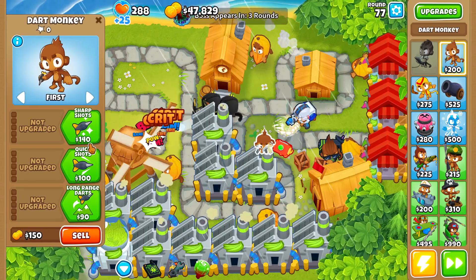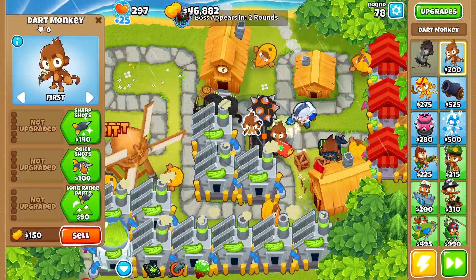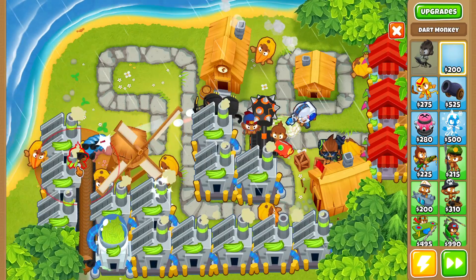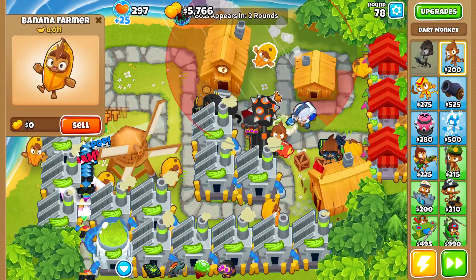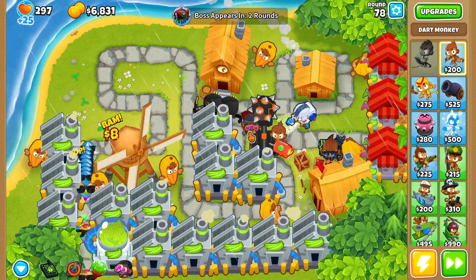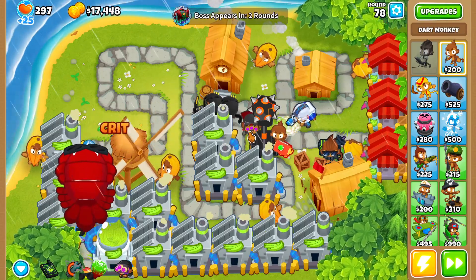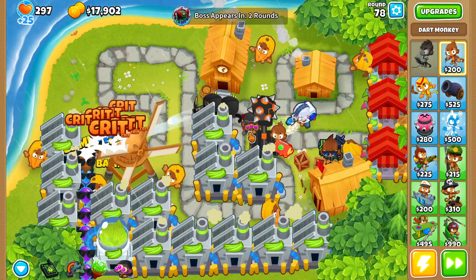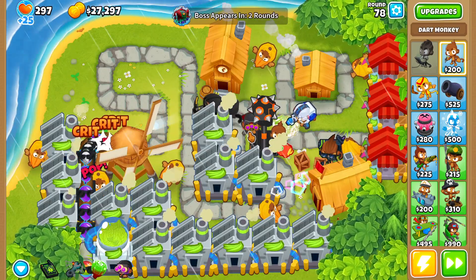There's our crossbow master. Let's buy another dart monkey, place it right here, upgrade to the ultra-juggernaut, and then we need one more dart monkey — this one is going to be our plasma monkey fan club. I'm placing the apex plasma master a little further back on the map because we're not going to be able to upgrade to apex right away, so we'll let the Bloonarius progress a bit through the map.